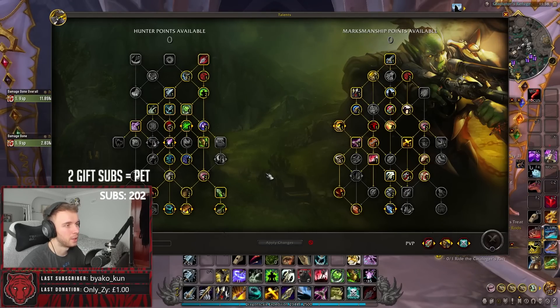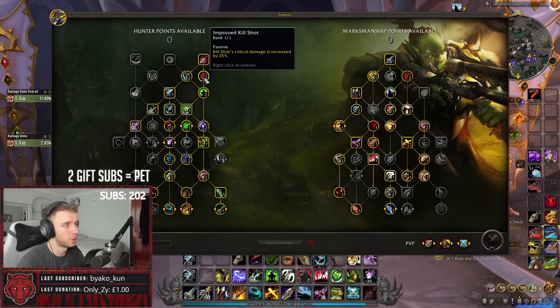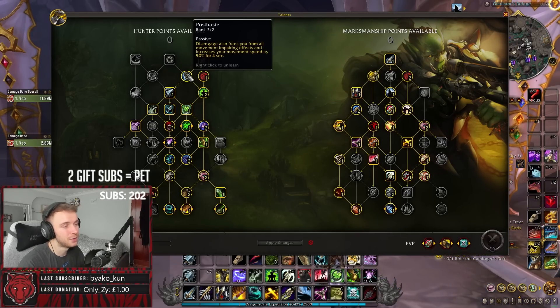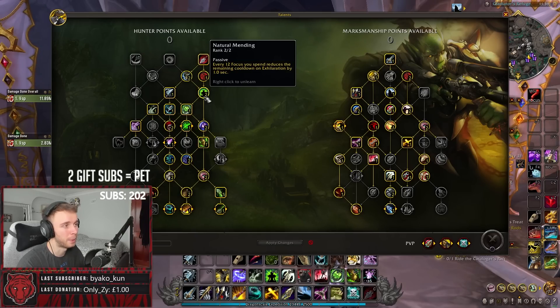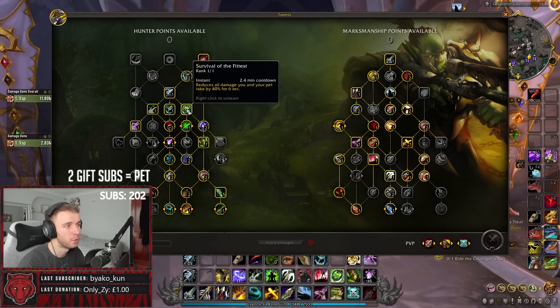To kick things off, we'll start with the M+ build. I won't go over every single talent, but I will be going over the main ones. Starting up on the right with Kill Shot — Kill Shot is going to be massive for Marksmanship Hunter, and we're further going to buff up Kill Shot damage by 25% whenever it crits. Post Haste is very nice for MM Hunters just to get that extra bit of mobility, so we're going to be taking two points in that, and also two points in Natural Mending. We need all the help we can when it comes to surviving as a Hunter, so at any point we can, we are going to be taking defensives. Speaking of defensives, we're obviously going to take Survival of the Fittest, but we're further going to buff that up with Nature's Endurance. This is going to further reduce the damage we take by an additional 20%, making it a total of 40% whenever we use Survival of the Fittest. It is on a 2.4 minute cooldown, which is very long, and also only lasts six seconds.